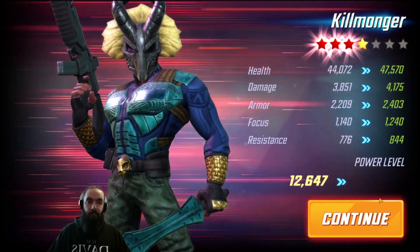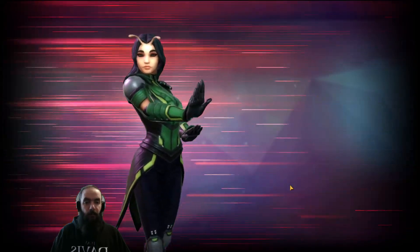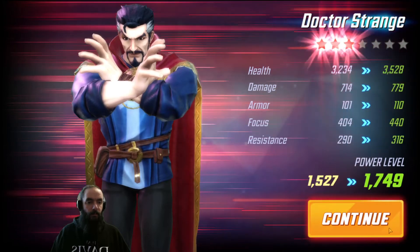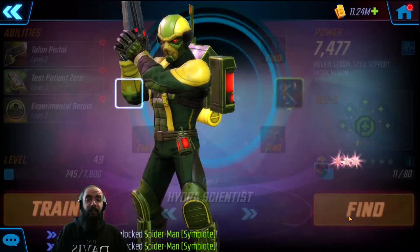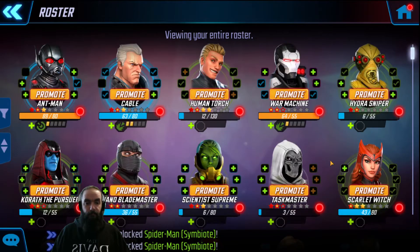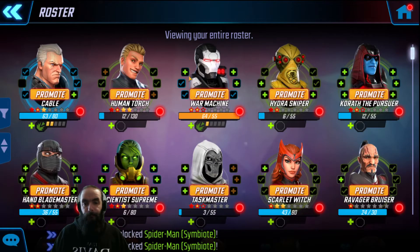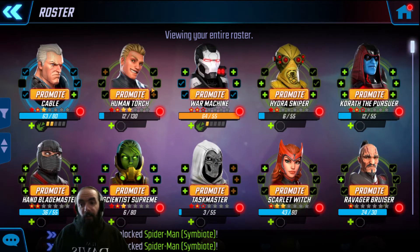Killmonger — another star on him. Mantis promoting one star up to three star. Hydra scrub — I mean, I've got the scientists leveled pretty high because I needed a villain healer. That was an exciting run of red stars because I am promoting a lot of folks — War Machine, Cable, and Korath are all on blitz teams for me. Would have been nice to get some six-star Avenger pulls since that's my main team.